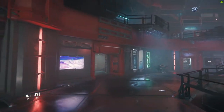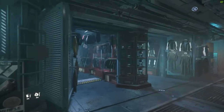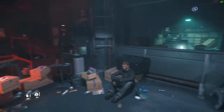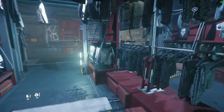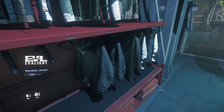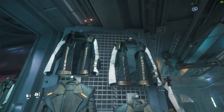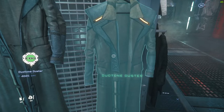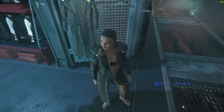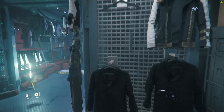Continuing on to doorway three — this is the clothing outlet, where you can pick up various different clothes as well as boots, shoes, jackets, and pants. They've got official GrimHex gear and various different outfits. They even have a trench coat for four thousand — it would go over your other clothing, though that's not exactly the look I was going for.